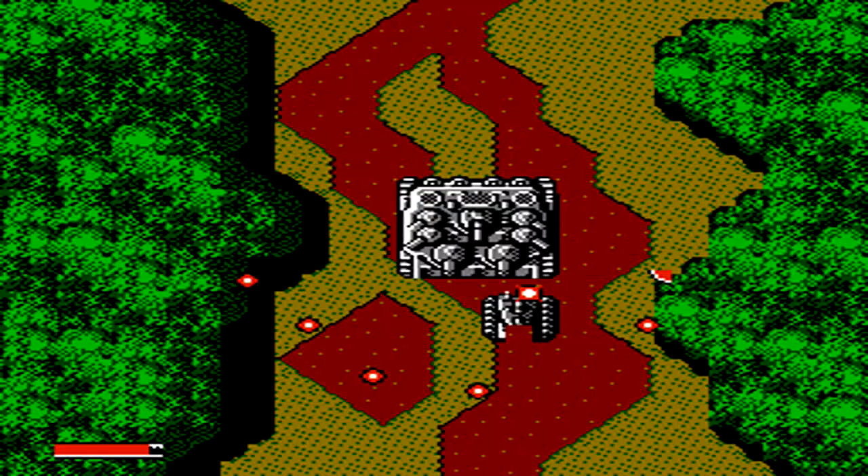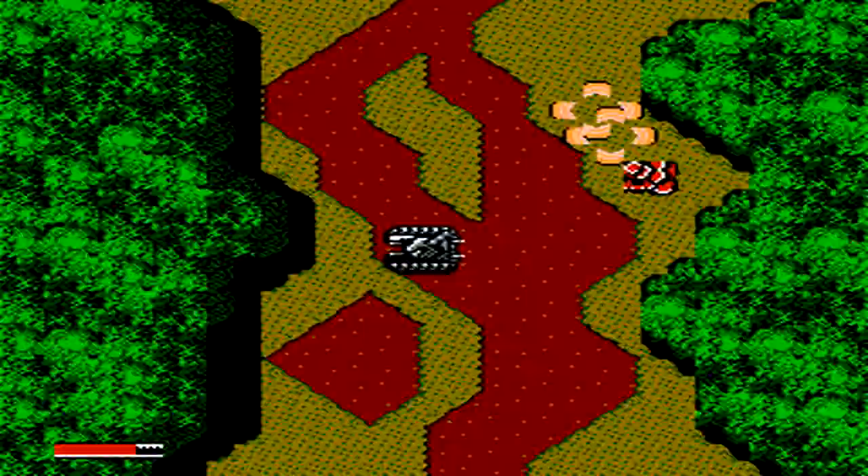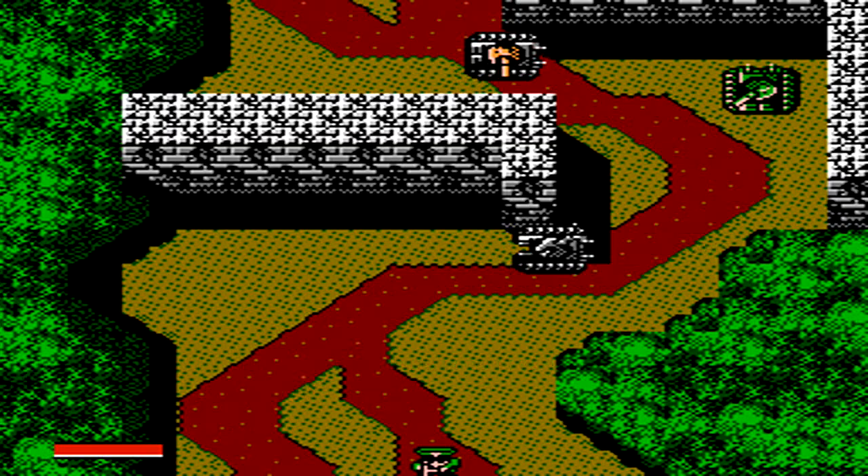A little ways in, after taking out some normal enemies, we have our first mini-boss. Back away from him so he doesn't run directly into you, because that'll cause a ton of damage and probably take you out. Try to stay back away from him — you don't really need to use your power-ups yet on this guy. Just keep attacking with your normal projectile from your gun as well as your grenade, and dodge in and out of his spread fire shot.